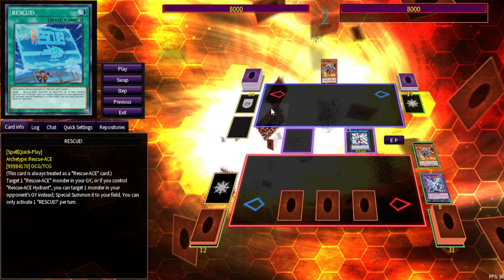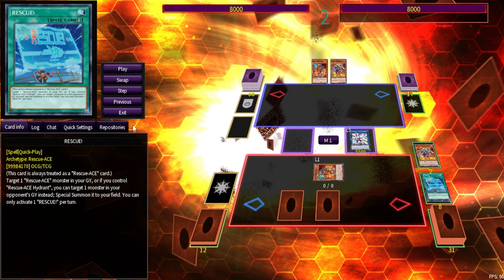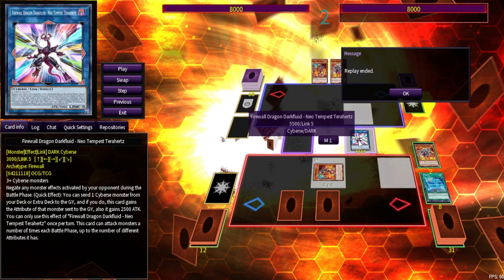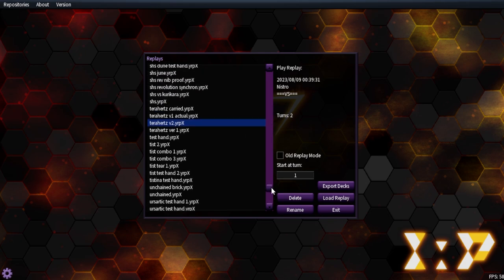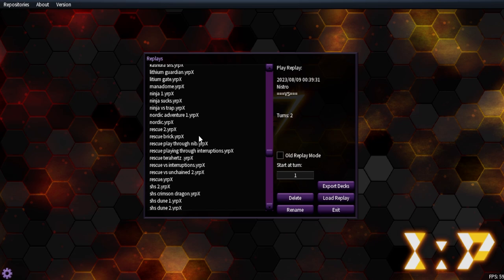Whether that extra deck space is worth it when you're not really doing a lot with it anyway is up to you as a player to decide. The result is the same: two interruptions plus Terahertz milling Mariologic Aggregator again. Now let's go through all the replays — brick, playing through Nib, playing through interruptions.